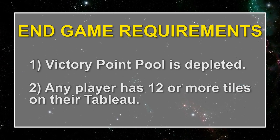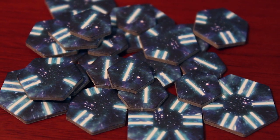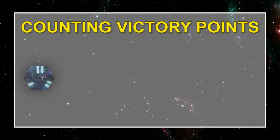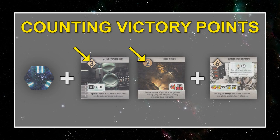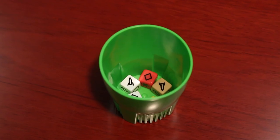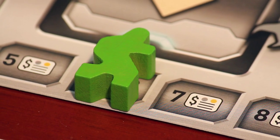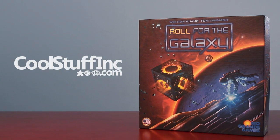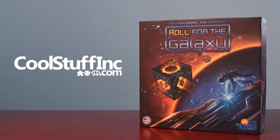Rounds are continuously played until one of the two endgame requirements have been met. Then, once the game ends, each player counts up their victory points. First add victory point chips, then add the total cost from all development and world tiles, and any bonus victory points for completing objectives on six cost development tiles. If there is a tie, check who has the most dice in their cup, followed by who has the most credits. The person with the highest score wins! Visit CoolStuffInc.com today to purchase Roll for the Galaxy or others like it.